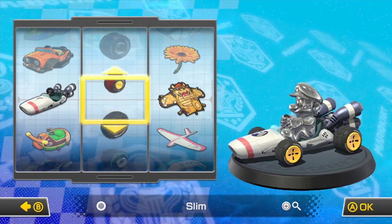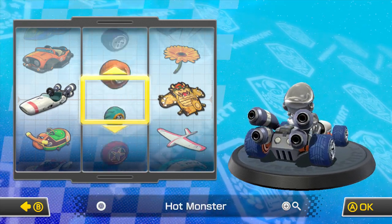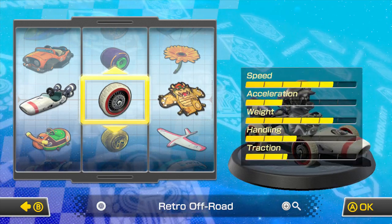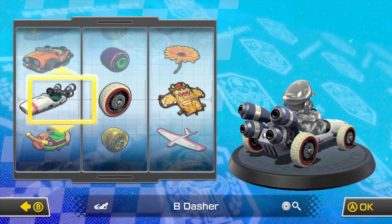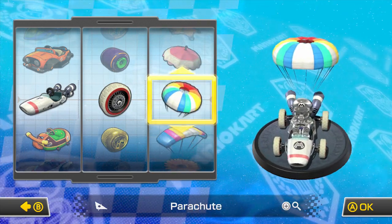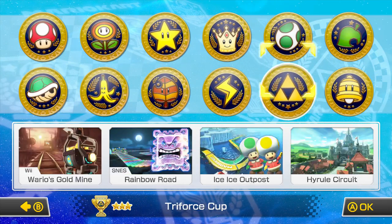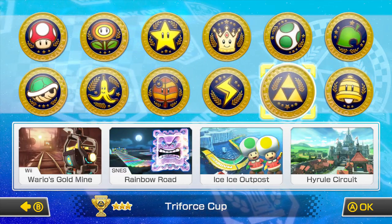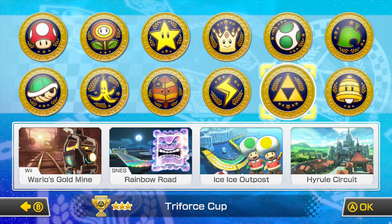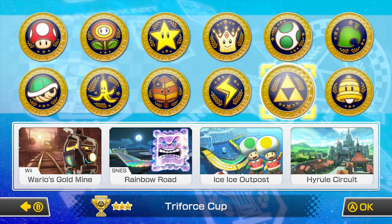For the wheels, I want something unique. We could go with the Azul Rollers or the Retro Off-Road. Let's do the B-Dasher, Retro Off-Road, and the Parachute glider. Alright, so we did the 200cc Egg Cup with Morton. Now it's time for the 200cc Triforce Cup. These tracks feature Wii Wario's Goldmine from Mario Kart Wii, SNES Rainbow Road from Super Mario Kart, Ice Ice Outpost from Mario Kart 8, and Hyrule Circuit from The Legend of Zelda. Let's get started!